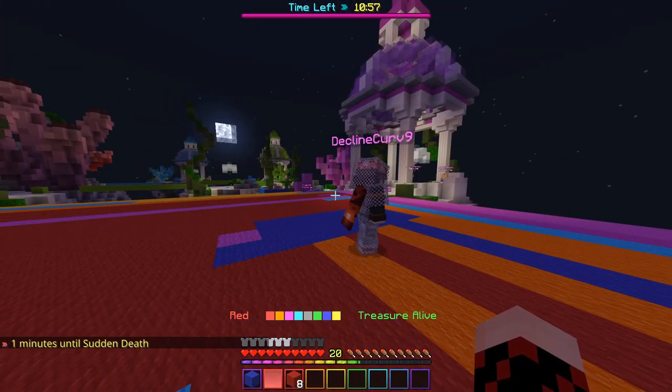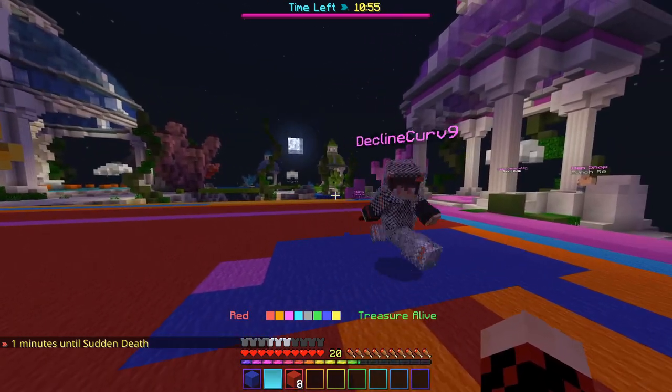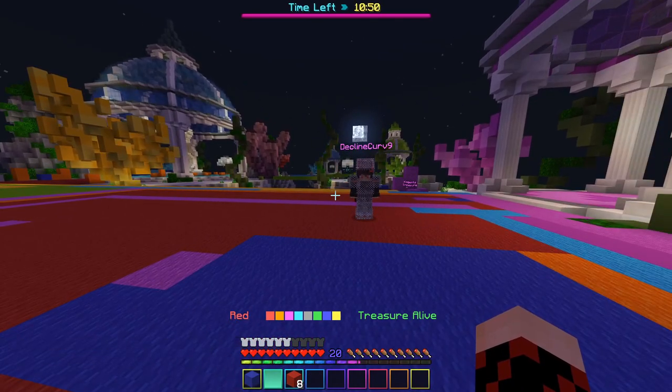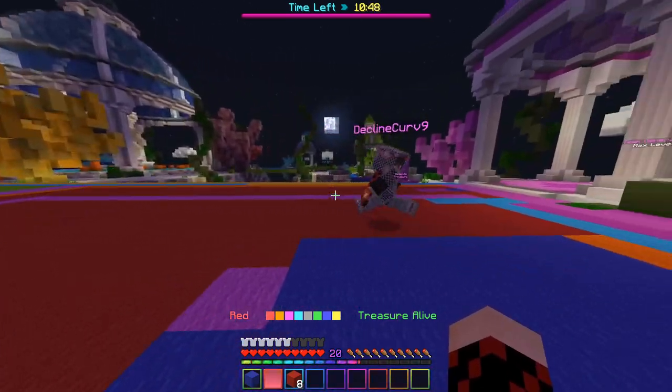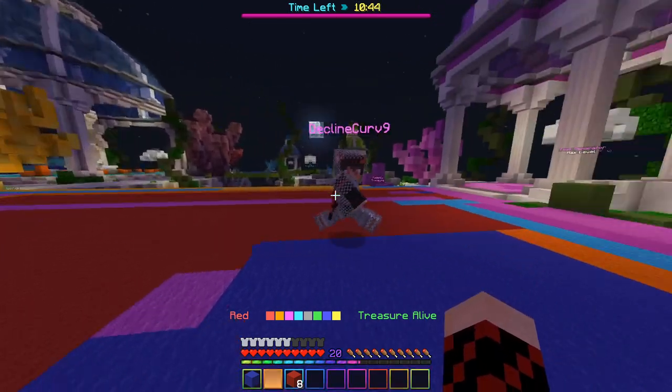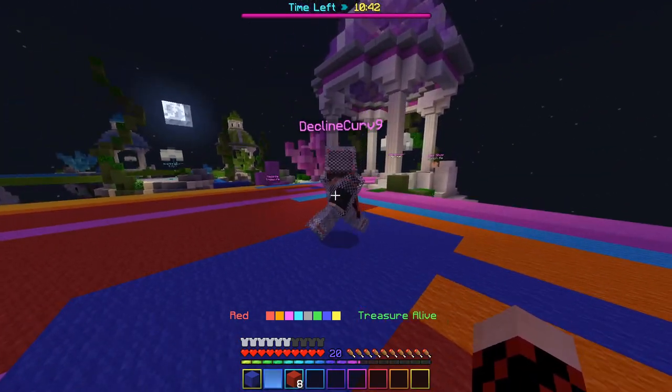There's also S-tapping, which is similar to W-tapping, but it's where you move backwards to stop your momentum. What this does is basically make your opponent take more knockback. This isn't as useful for comboing because it generally knocks them far enough out of your reach that you can't hit them, but it's more useful for knocking people off the map.